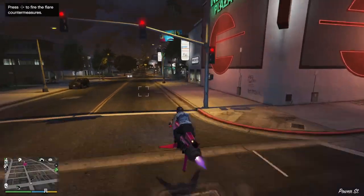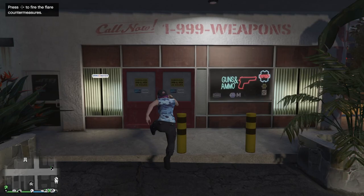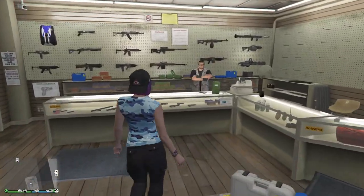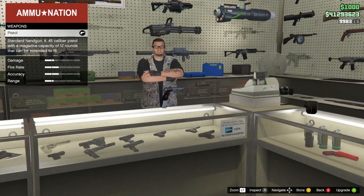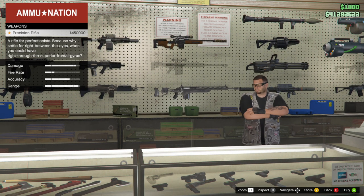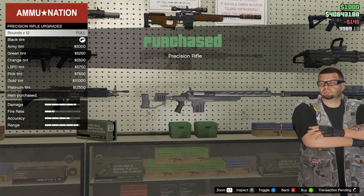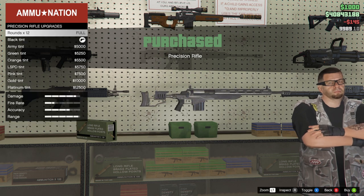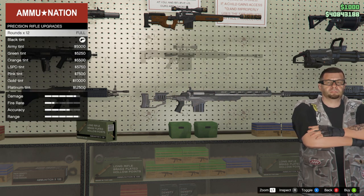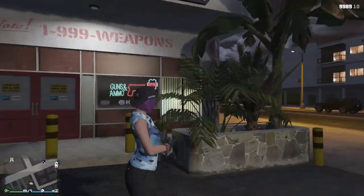First, let's head over to Ammu-Nation and check out the new weapon: the Precision Rifle, available on launch day. It costs $450,000, so it is on the pricier end. We grabbed it along with some ammo. It's in the sniper category and that's about it from the store.